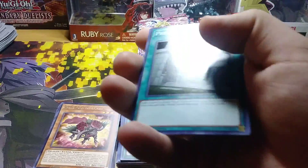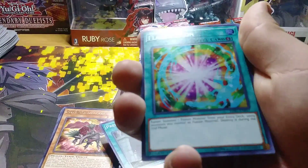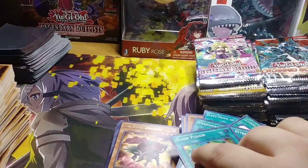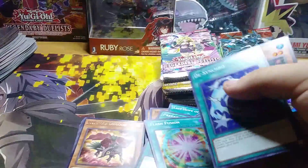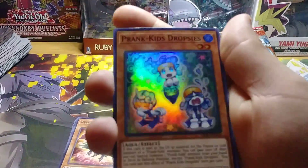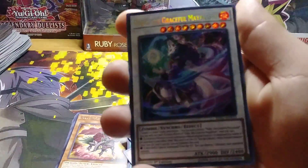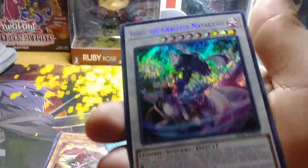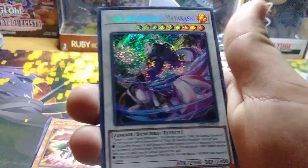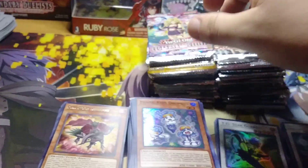Preparations of Light. Flash Fusion. We got a lot of Fusion cards here guys. De-Synchro. Prank Kids Dropsies. And our Ultra Rare is Yoko the Graceful Mayakshi. So we're getting a lot of good Synchro Monsters — we're getting a lot of good cards.